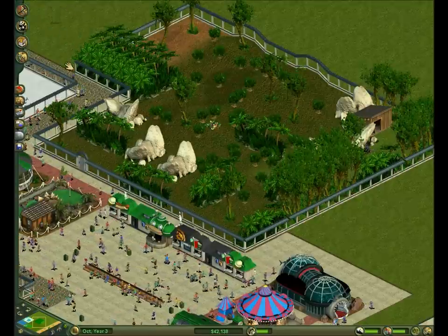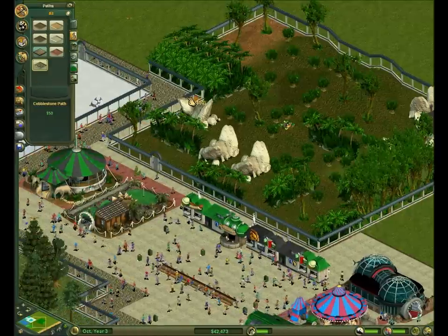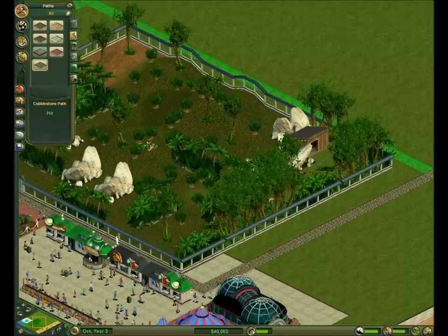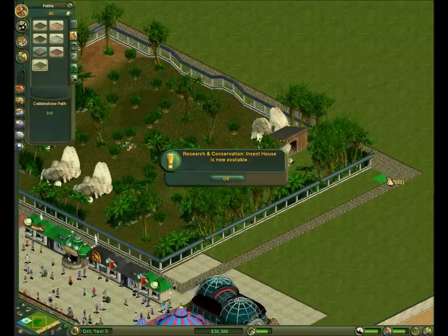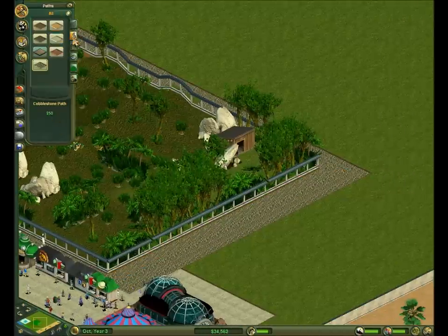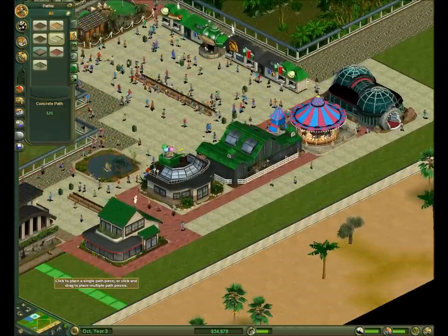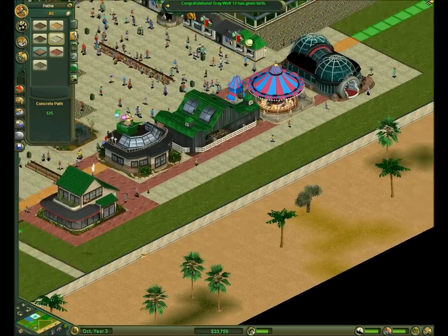Alright, we have a new exhibit now. Now let's put this around it. Then we'll do like that. Bring it back around, bring it downtown. Then I'll put some more concrete over here. Alright, let's just get him in it.